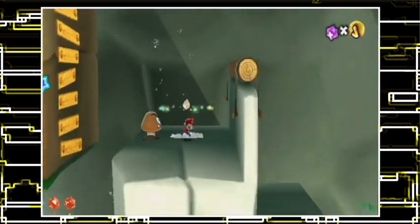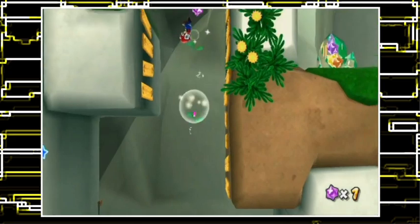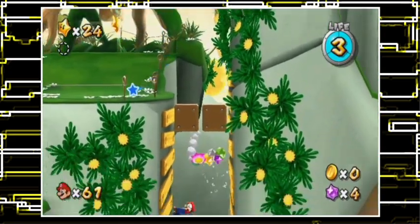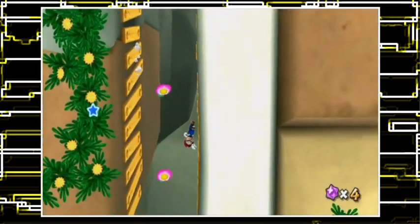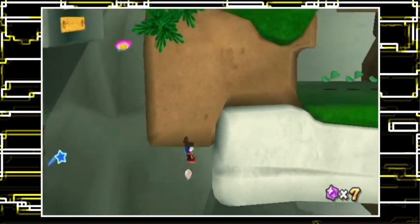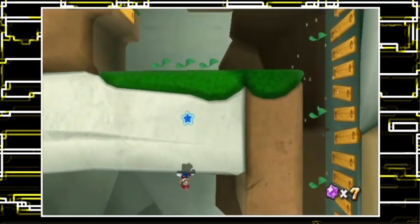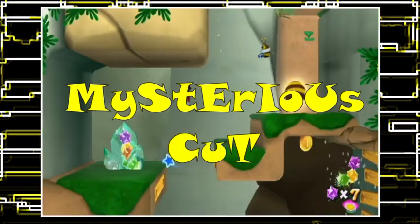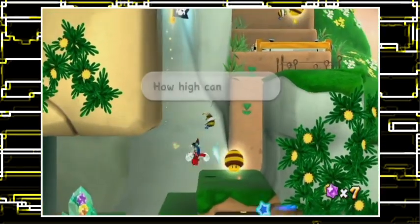I wonder if the secret star's still going to be a thing. Can I still get a dead-easy star if I just go down here? No! Oh, the star is still there though! But how do I get to it? That's another question — it's actually a secret this time. Oh, that was so fun to all jump up backwards. It should actually be easier upside down, right? Because all the problems will be on the floor.